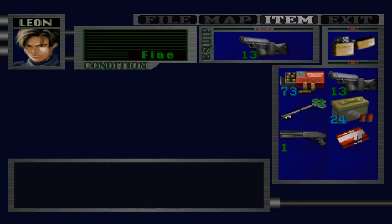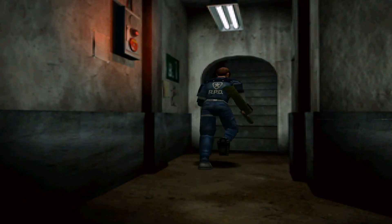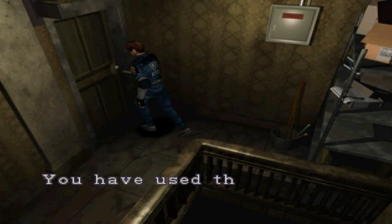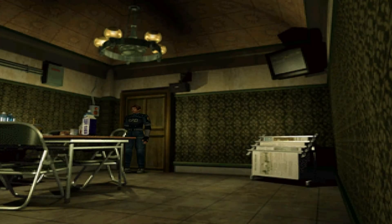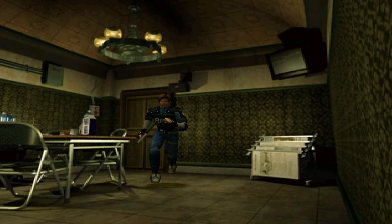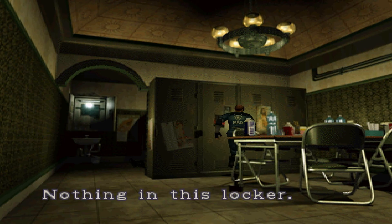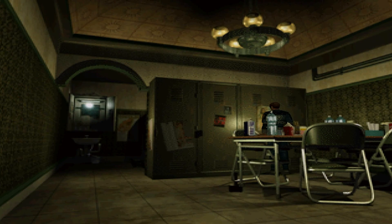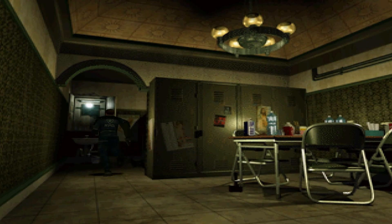Now I can switch back to the handgun — that's all I really wanted the shotgun for, was the lickers and to blast through those zombies quickly. Now we can lock this door right here. There we go. And then we've just got that green door to unlock, which is outside those interrogation rooms where that licker burst through. Should have some at one of these lockers — hey, more shotgun shells. Not doing too bad on the old shotgun ammo.